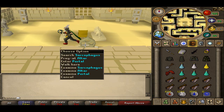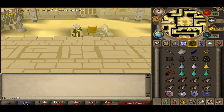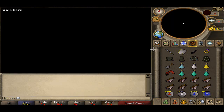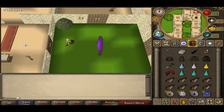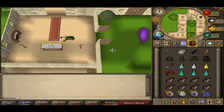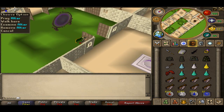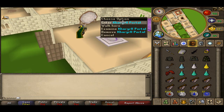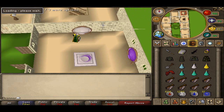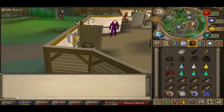Once you're inside the Pyramid, you just pray at the altar and your magic has changed to Ancients. Then I'm just going to teleport to my house. Also, in Search of the Myreque shortens the journey from Canifis to Barrows by a lot. Once you're in your house, you should have an altar so if you're doing lots of Barrows trips you don't have to keep going to find one. Then go into your portal room and teleport to Canifis — there's a bank there so if you forget something you can pick it up.